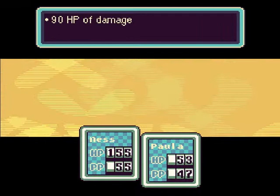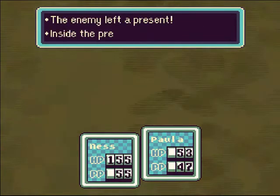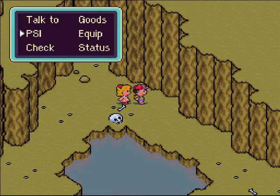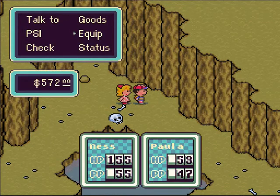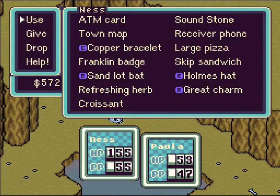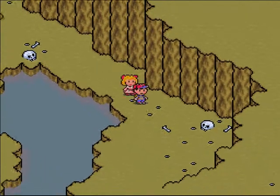Let's just go out and bash it. There we go, that should do it. And we got a croissant — nice. I'll use that croissant right away. I could check out some of the PSI, but it's not really that interesting right now. I'll give it to Paula. Alrighty then. Let's continue into the Lilliput Steps.